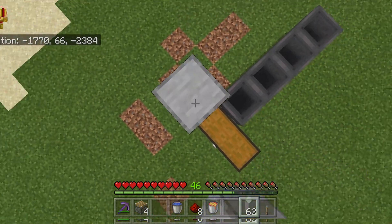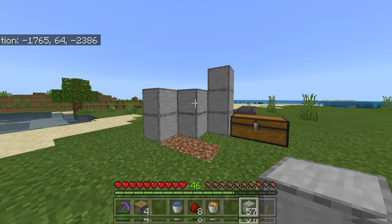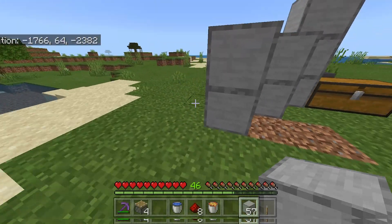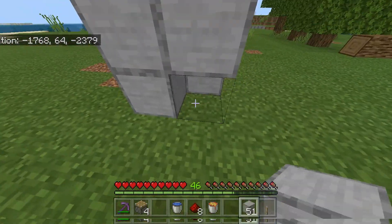Now you will want to build up 3 blocks just like so, then 2 blocks right here, so it should now look like this. Now place 2 blocks right here, then another 2 blocks just like so.